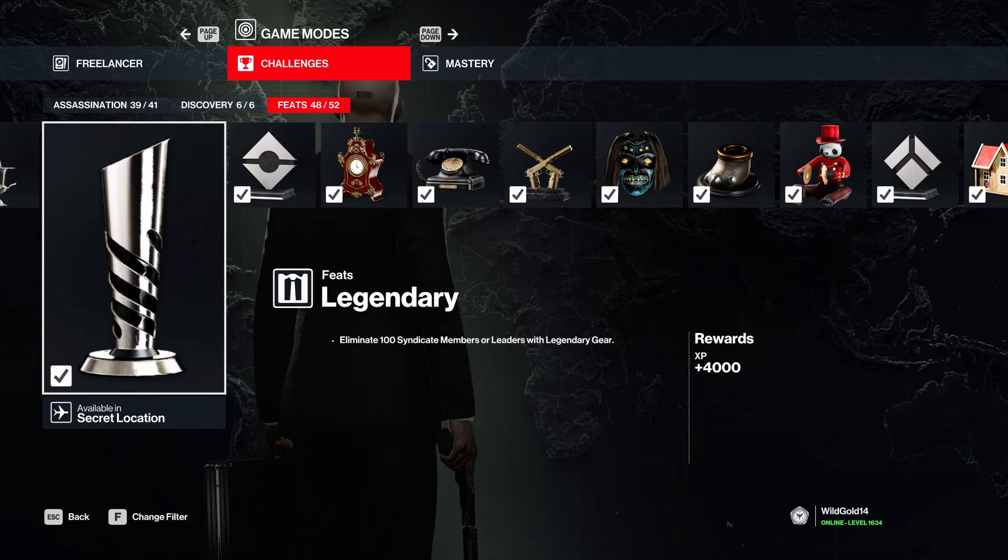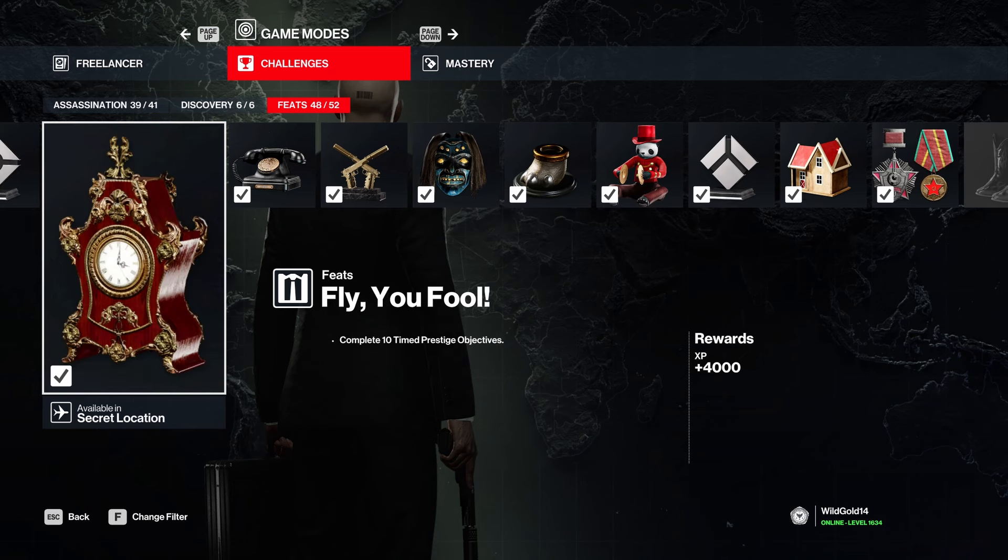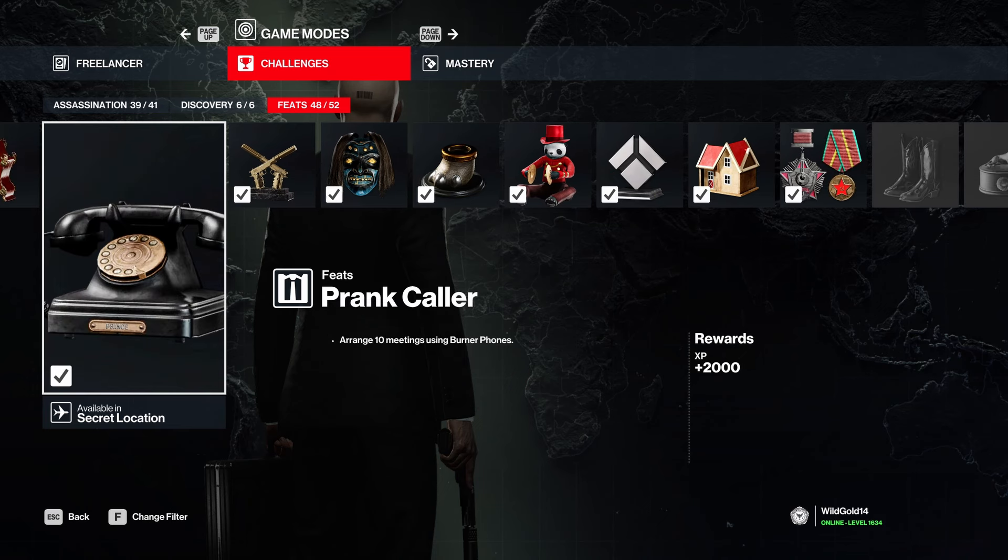These are simple things. 'Leaders with legendary gear' - legendary gear means your pistol basically, or a knife. Silver bowler, gold bowler, short bowler are all legendary - easy to do. '10 time prestige objectives' - simple stuff. 'Prank Caller' is a bit problematic - it doesn't always work. Sometimes you call and it counts, sometimes it doesn't. It doesn't matter whether the leader is still alive or not - I've gotten it after killing the leader and not gotten it before. For me it was completely random.